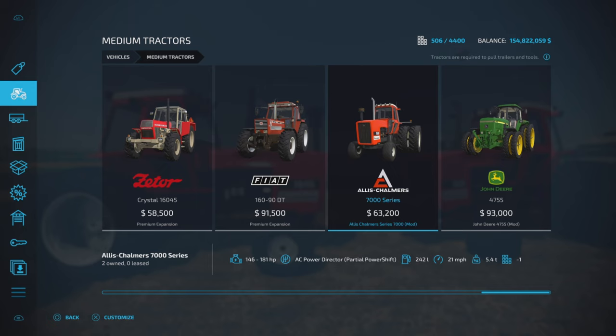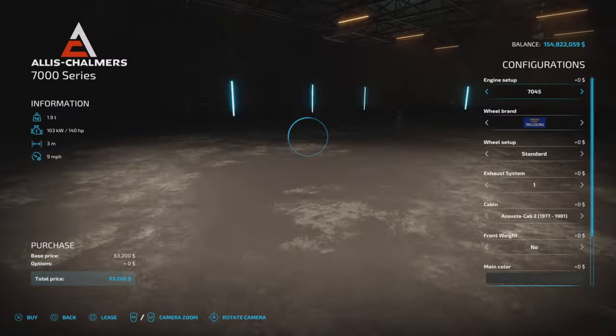It's 146 to 181 horsepower, with the AC Power Director partial power shift — which is basically a manual transmission, as you'll see. 242 liters of fuel capacity, 21 miles per hour top speed, and 5.4 tons.